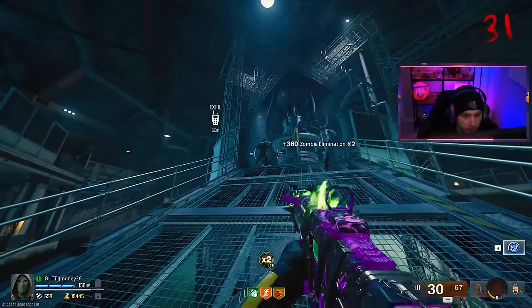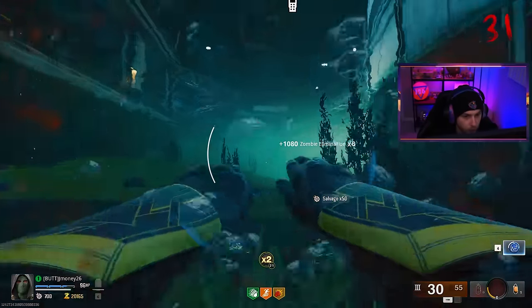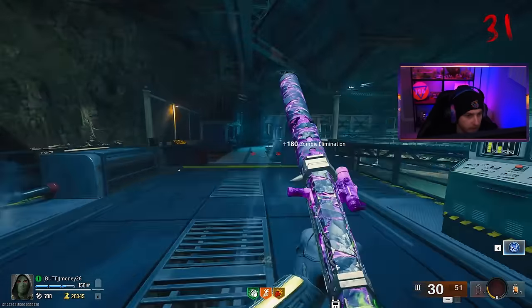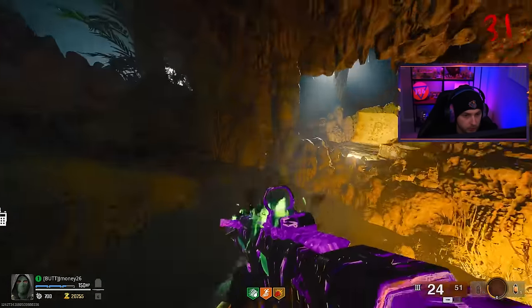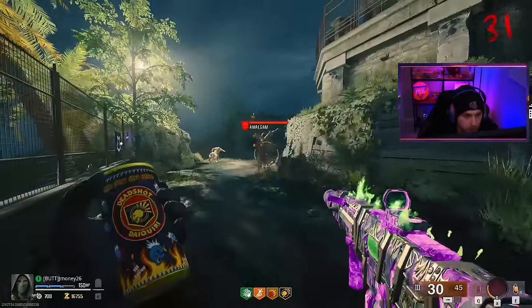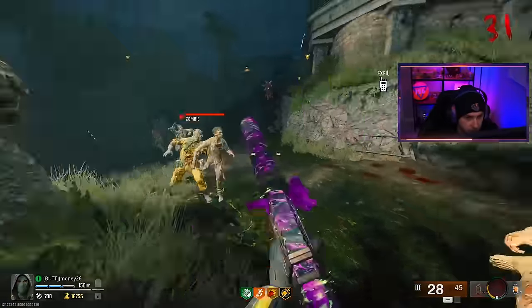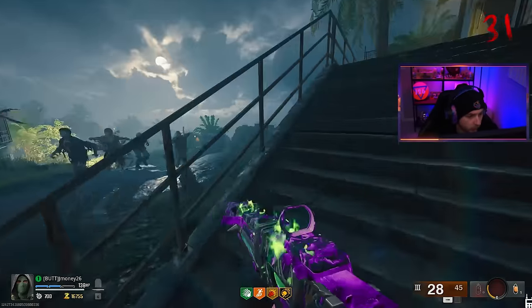We are not safe right now. I think I need to go find Deadshot and hopefully that can carry us — I'm pretty sure I just heard an amalgamation spawn and that's scary. I don't want to deal with him. Oh, there he is. I hate that everything just spawns in front of you in this game. There's another one too — we got the Mario Brothers of Amalgamations.